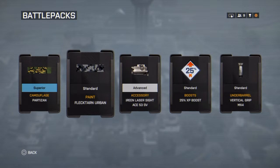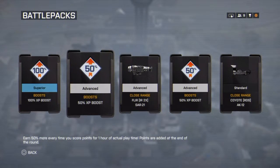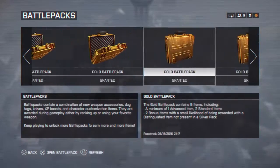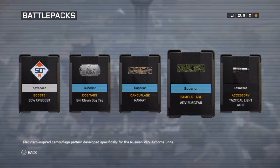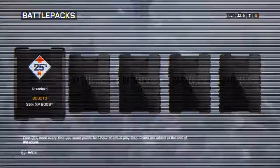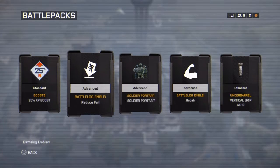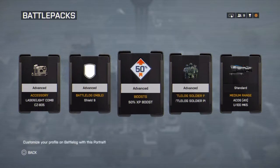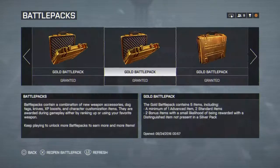Two cool ones — that's cool — and the rest is stuff I don't think I would use. Gold battle pack again — flip. I don't think I would use any of that. Next. Might use those two, they look pretty cool. Flip — all advanced. I might use that one too.